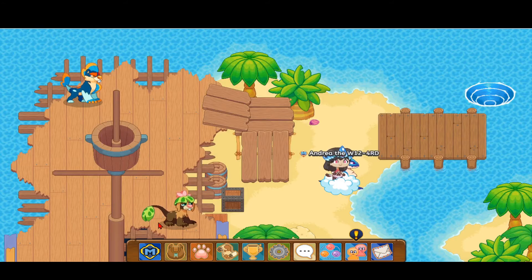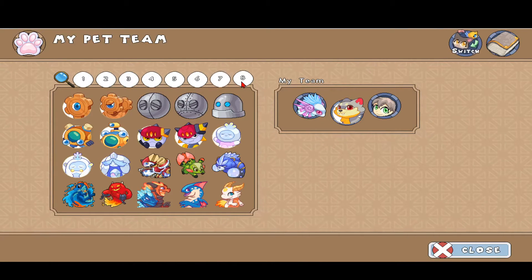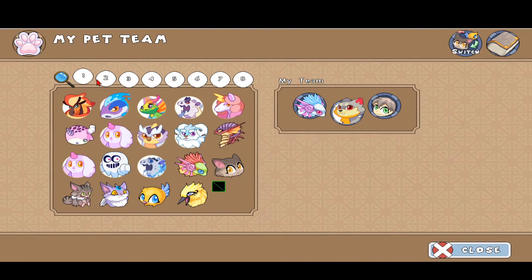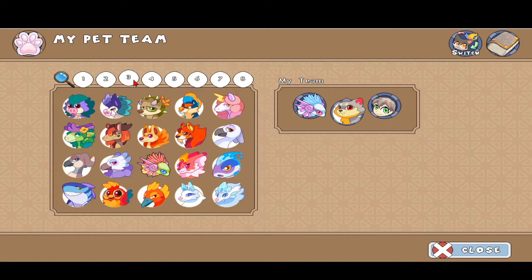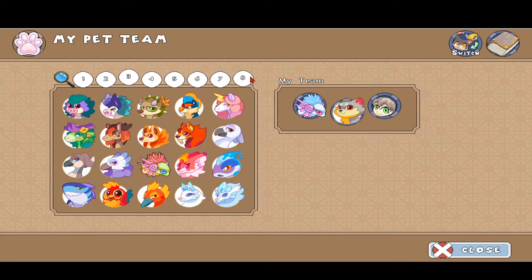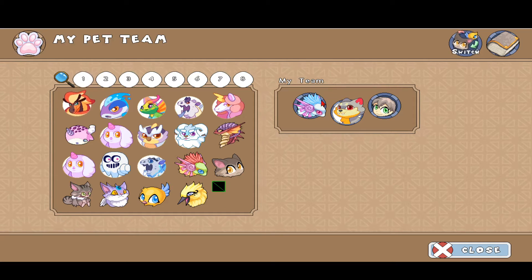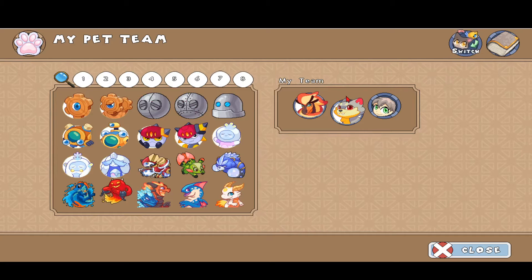Now let's go into the whirlpool, but I want to do a quick pet re-change. Since the Gloricious and other pets update, I can't seem to make up my mind on which pet to put on my team because they all do less damage now. I guess I'll just stick with Pyromane and Mag Mischief — those are the best pets I know.